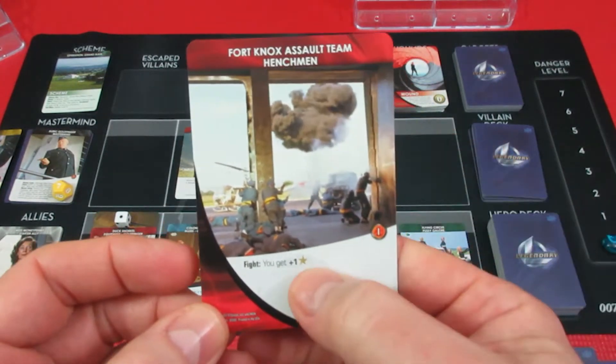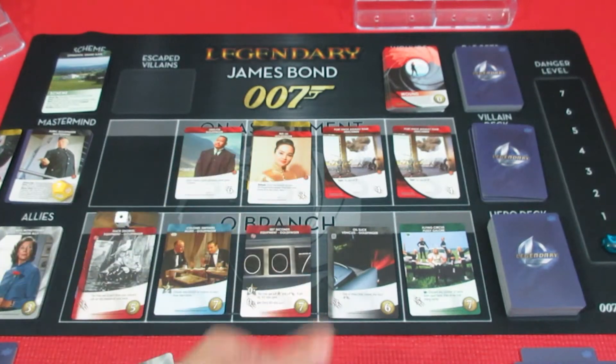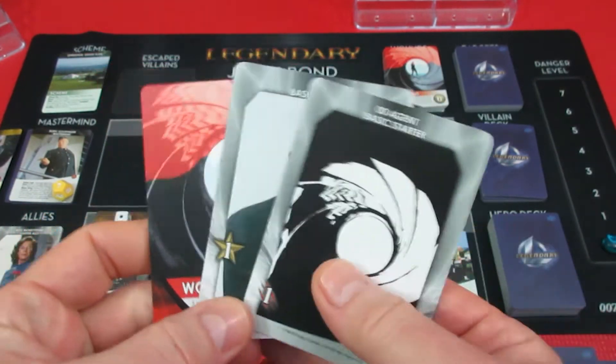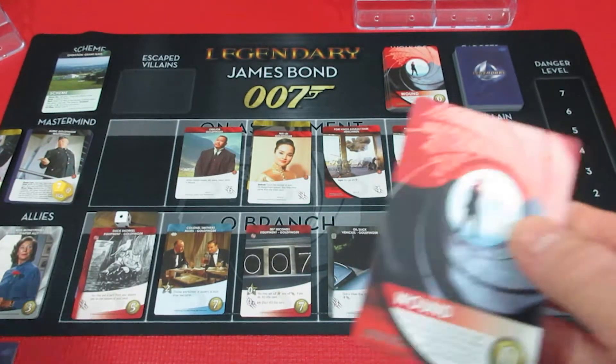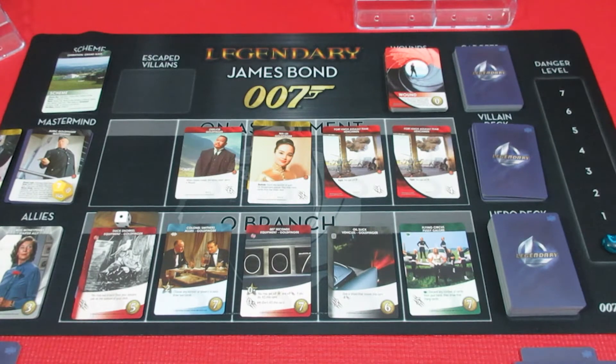We have some more Fort Knox henchmen. At least Odd Job didn't move. This is going to be the quickest turn ever because Sean has one recruit and one attack, so he's just going to heal his wound - that's really all he can do.